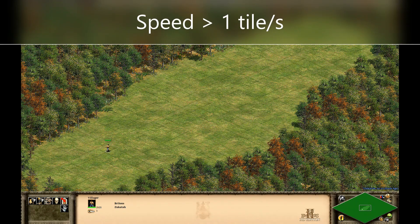However, if you try to verify these numbers in practice, you will very likely get different numbers. In this example here, you can clearly see that the villager is moving faster than 0.8 tiles per second — actually, it's covering more than one entire tile per second.